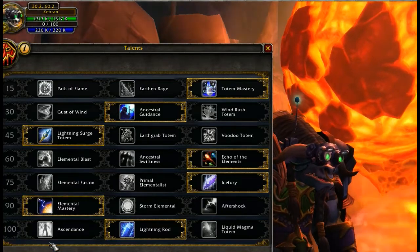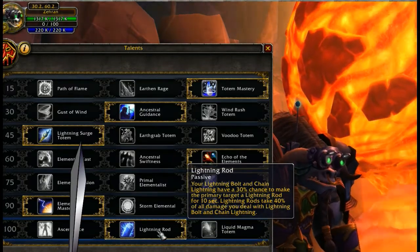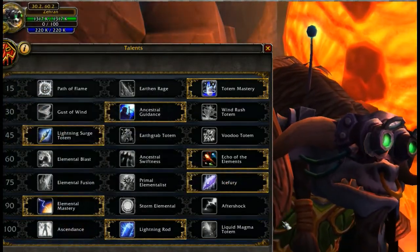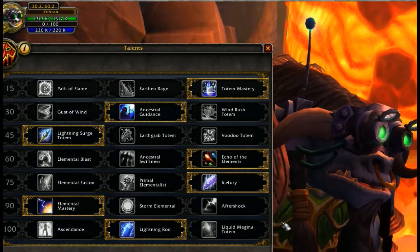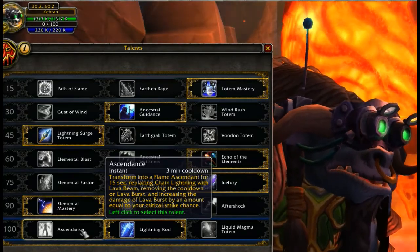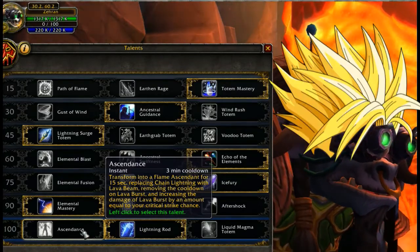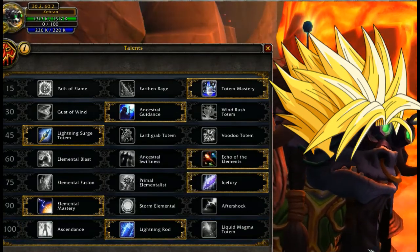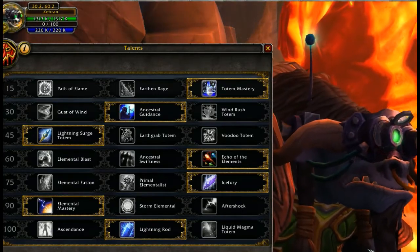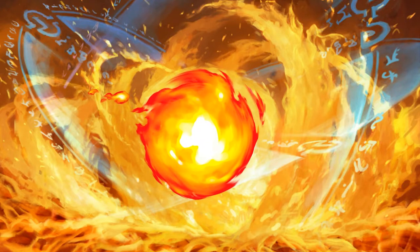Level 100: Ascendance, Lightning Rod, and Liquid Magma Totem. Lightning Rod is really your best option for single target and cleave damage, and it's passive, so you don't have to juggle another cooldown effect. But if you don't mind throwing in another cooldown, Ascendance is the other one you should really consider — 15 seconds of being amazingly powerful on a three-minute cooldown. So if you want to make your shaman go Super Saiyan, Ascendance is great. I hope I was able to give you guys a bit more information on these abilities and help you dial in the damage of your shaman. Please throw me a thumbs up or a share if I was able to help you out, and guys, of course, thank you for watching.